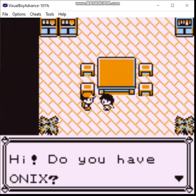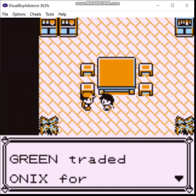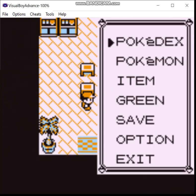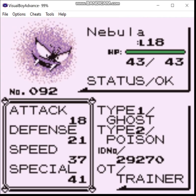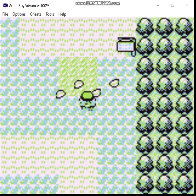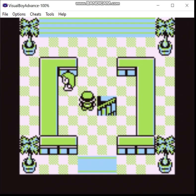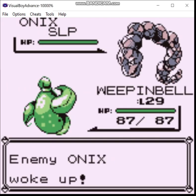Back in Vermillion City. There's the Gastly - Nebula. I wonder if this trick works in Gen 1; I know it does in Gen 2. Oh yeah, you can cut grass, even here. Good to know. Gonna catch the second Onix now.